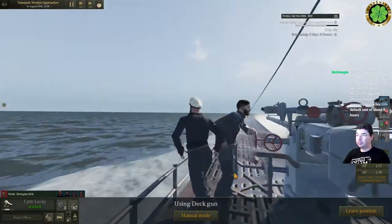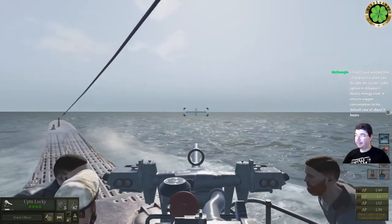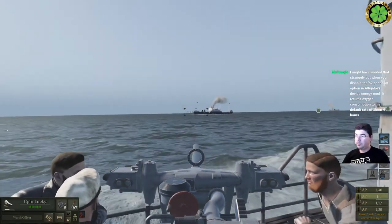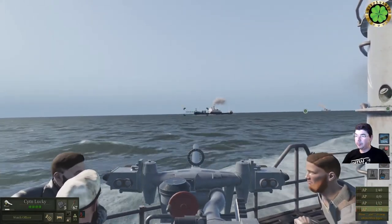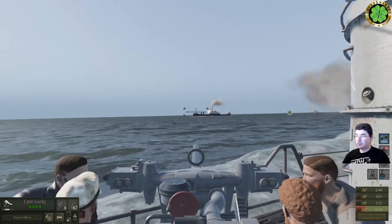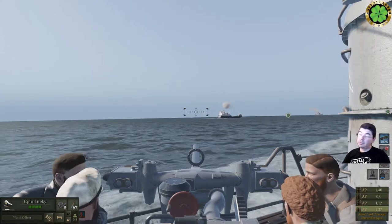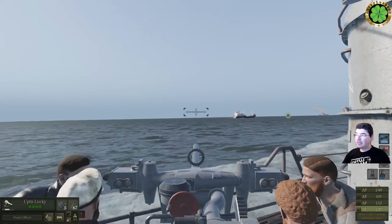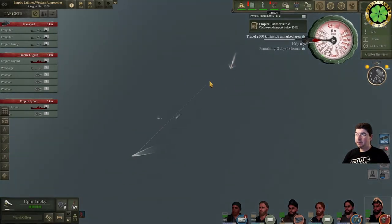It doesn't always work, but a lot of times it does. So what you do is you fire at the front of the boat. That was one hit, that was another one, and that was a third one. This one took 4 shells, which is actually a lot — usually I do it with 2 — but we might have been a bit too far away. If you get closer, you can sink it with 2 shells.